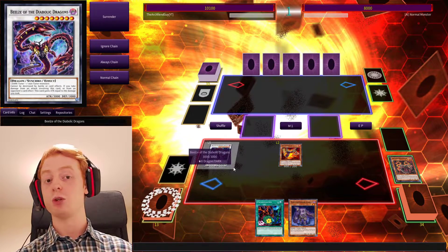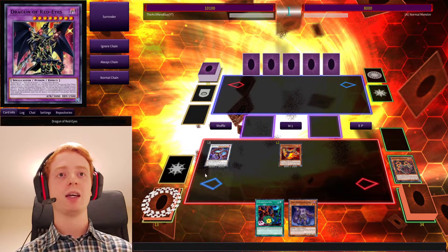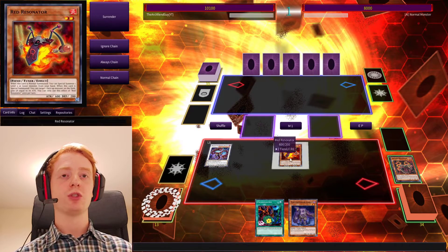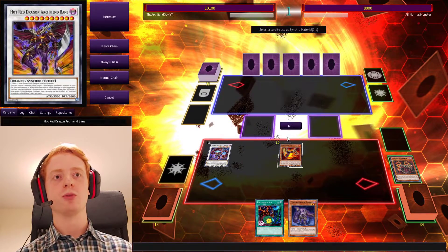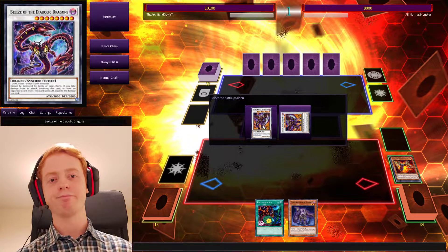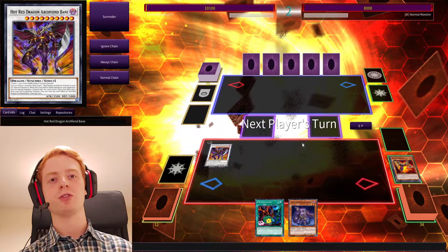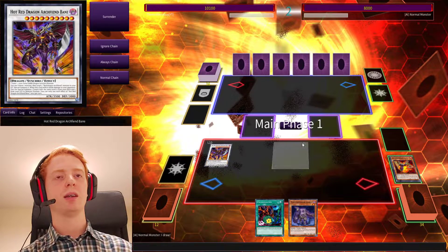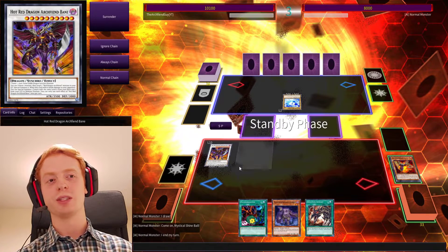And then that gives you a monster that can't be destroyed by Battle or Card Effects, so it's okay. Now, if this was your second turn, you can also go into Hot Red Dragon Archfiend Bane, and then attack to bring your Resonators back. So I'll just show you what you can do with that. I say, if it's your second turn, because you don't want this thing to get destroyed too quickly.